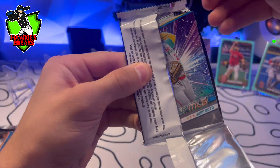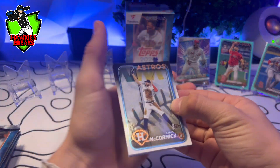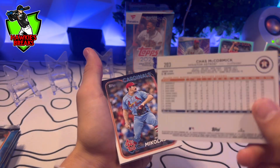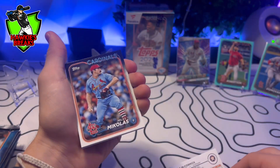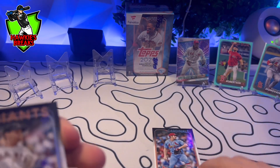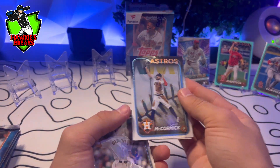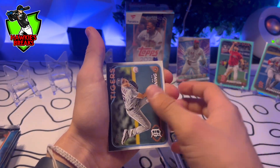This is a Chrome — wait, this is not a Chrome. But we got Juan Soto and the Stars. Chaz McCormick — got 71002. So Chaz McCormick is just a normal card, nothing to it, no image variation.